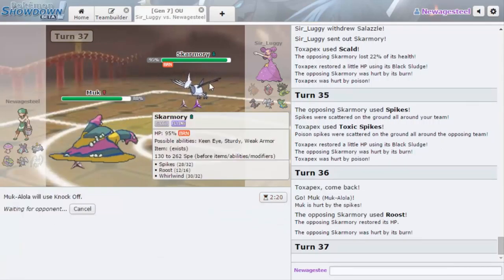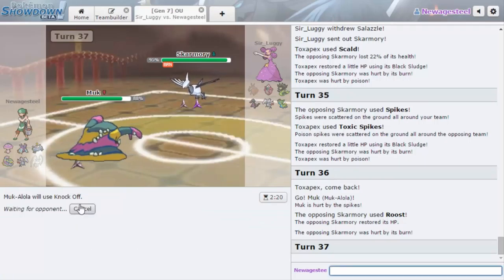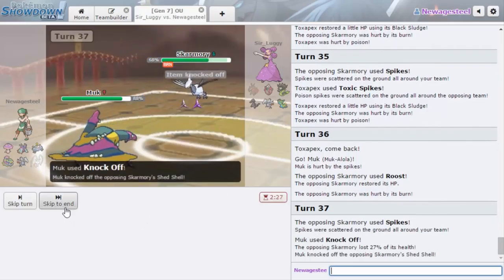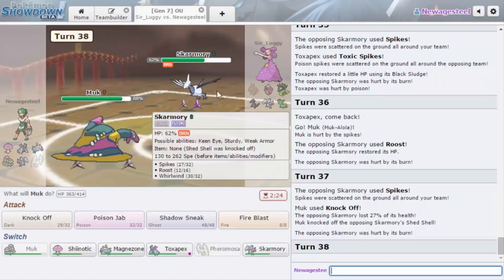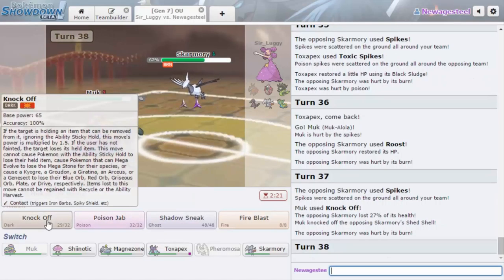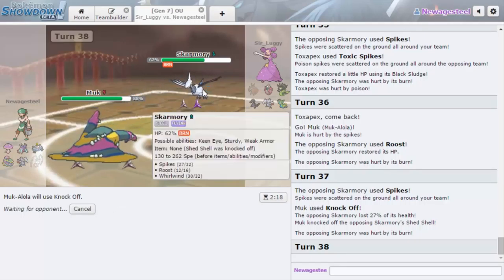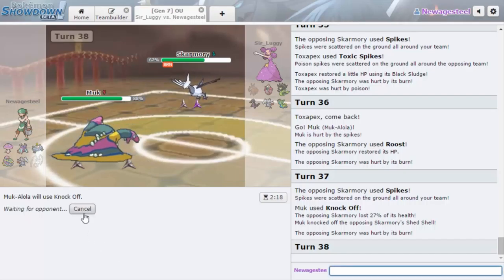He's going to go for Roost, okay. We get some recovery on Toxapex and now we can Knock Off. Skarmory has a Shed Shell, so if we knock that off he can't switch against Magnezone anymore. Nothing he has really wants to get Knocked Off. We get rid of the Shed Shell — and I think I just want to Knock Off again expecting him to switch. I could see him switching now because if he doesn't, he gets trapped by Magnezone. Zygarde is like my main concern at the moment.